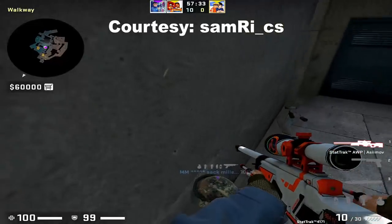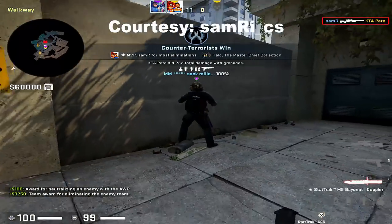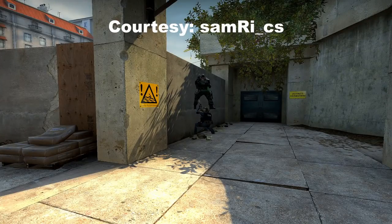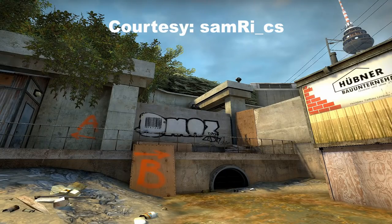There's a new type of boost that Samurai covered involving two players. The top player has an AWP and both players jump; at the apex, that's when the top player shoots. It is pretty accurate and this could be game-breaking seeing an AWP jump-shot boost. I'll link the video below — make sure to check it out.